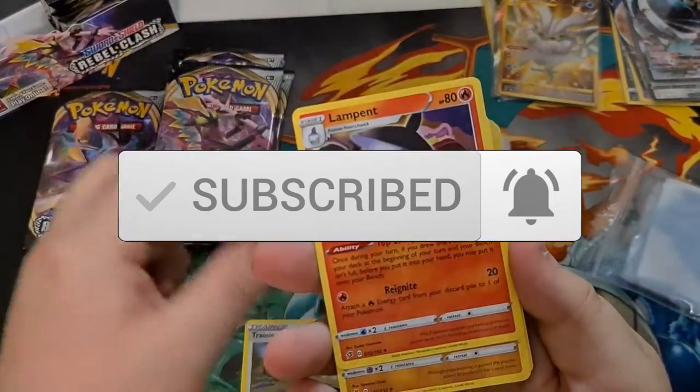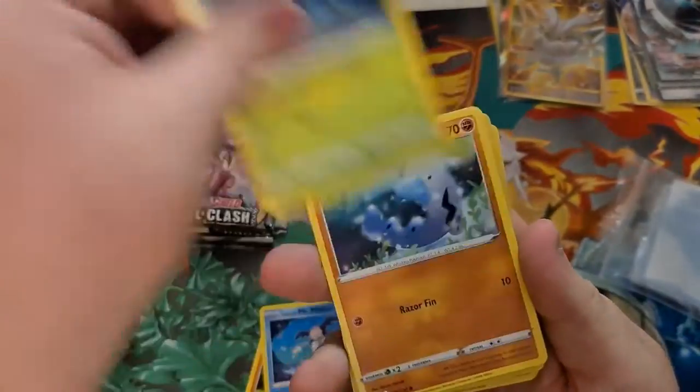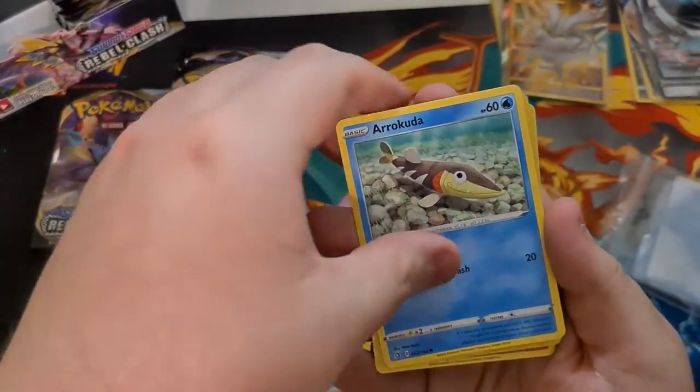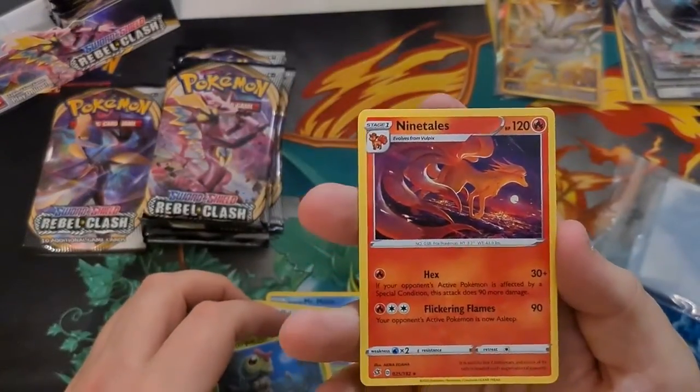Alright — Metal Energy, Training Court, Lampent, Medicham, Mr. Mime, Caterpie, Barboach, Arrakuta, Stufful, Caterpie Reverse.